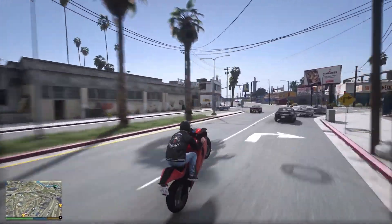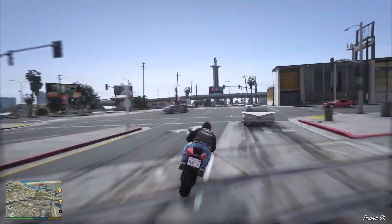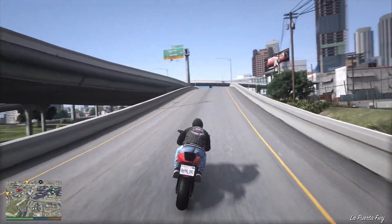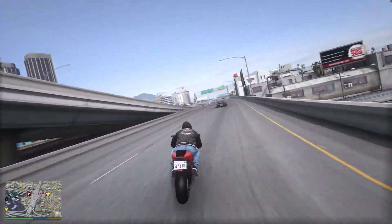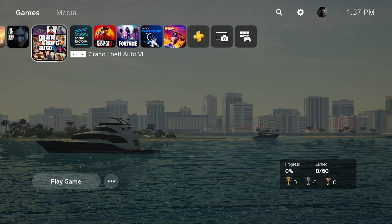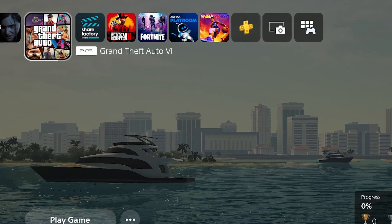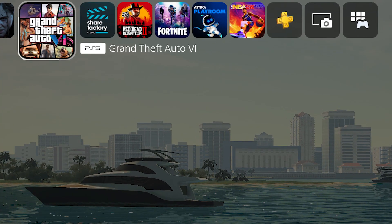In 2022, he's been creating different GTA 6 concepts showing what it would look like. So you're probably wondering: when GTA 6 does come out and I load up my console or PC, what is it going to look like? Here's an example of a PlayStation 5 console home screen. All the games are up on the left-hand corner, and you can see one of those games is Grand Theft Auto VI. It says PS5 Grand Theft Auto VI — that would be an example of what you're going to click on.